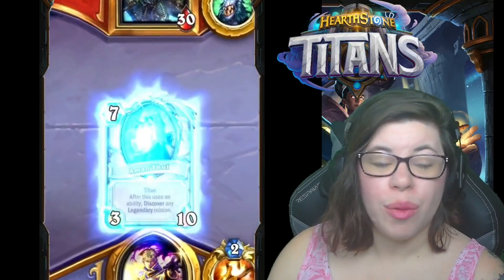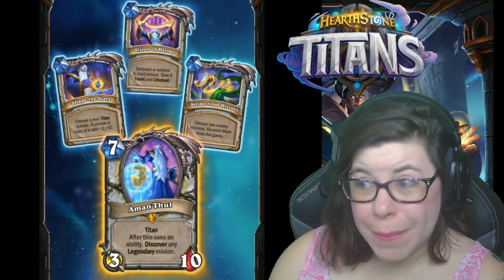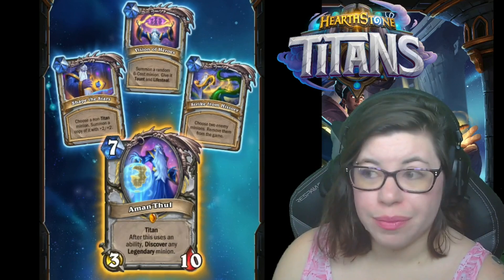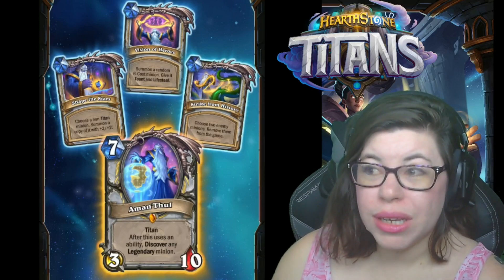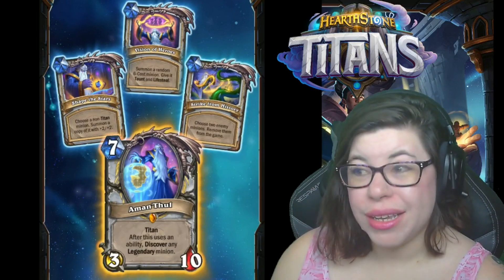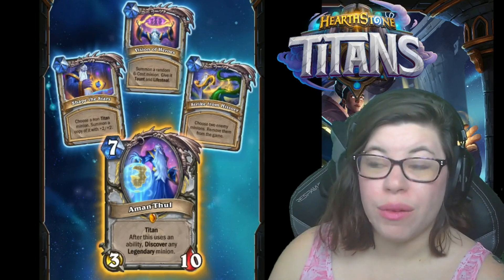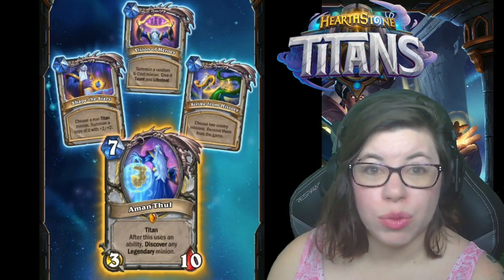Here is the Priest legendary. The way Titans work, if you aren't familiar: Titans are minions but they cannot attack the first three turns. Instead, they have abilities — they can still be attacked, but in place of an attack they use abilities. They can use an ability the first turn they come down. This Priest one is Imthule, seven mana 3/10, it's a Titan, and after it uses an ability, discover any legendary minion. Discovering a legendary minion will only give you minions available in the mode you're using — so in standard, no wild-only legendaries.